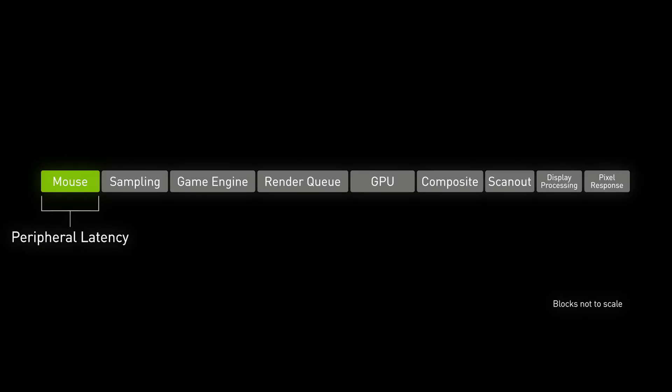The first component of latency is your input or peripheral latency — typically your mouse and keyboard. The second component is input sampling: the computer receiving inputs from your input devices and sending them to the game for processing for things like input and position. After that comes the game engine itself — game latency — which includes things like visual effects, audio, local simulations, and visibility.